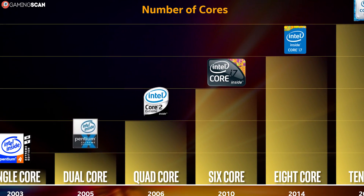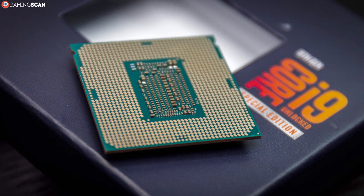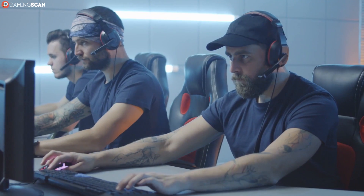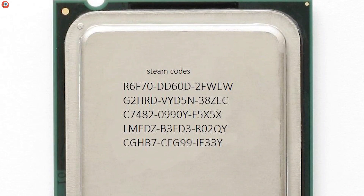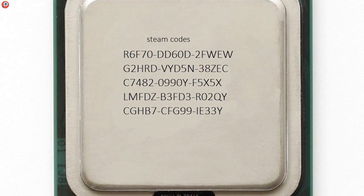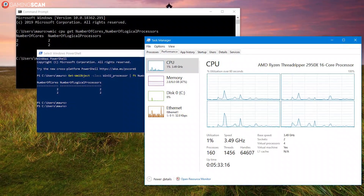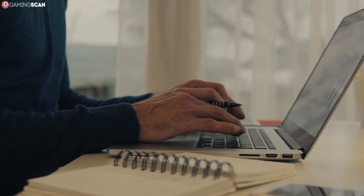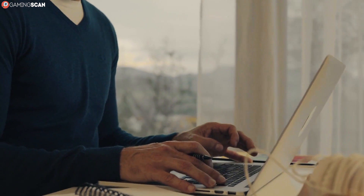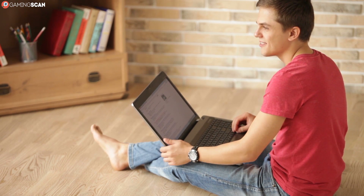Now we come to the juicy part. The core count is easily the one spec manufacturers like to flaunt the most when advertising their CPUs. But what exactly do cores do, and how do they impact gameplay performance? In essence, a core is a processor. Back when CPUs had only one core, this was basically all they had. So you can think of multi-core processors as basically being several processors packed into one die. The more cores you have, the better your PC will be at multitasking.